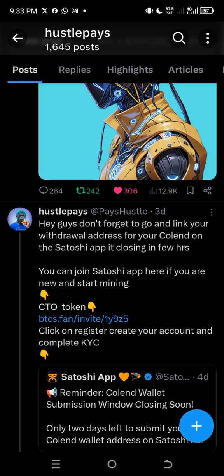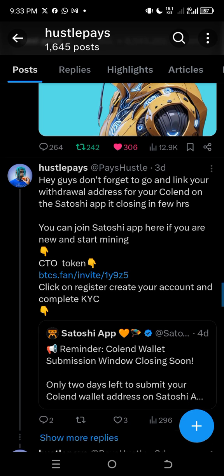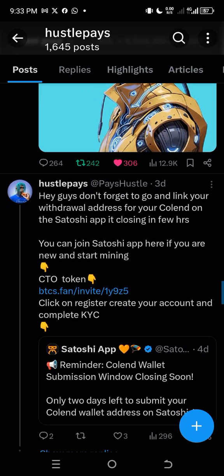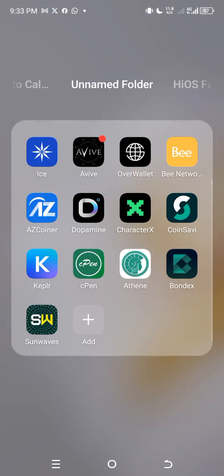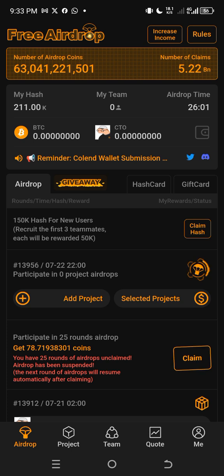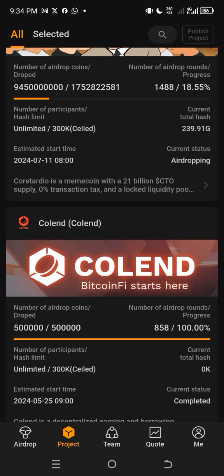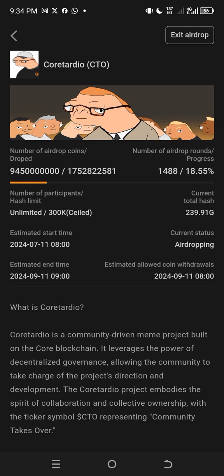Before I forget — if you are not mining on the Satoshi app, the link is bitccs dot fan slash invite. Click on the link and register your account. Don't joke with this; there's a token we are mining currently called CTO (Cortadio). When you open the app, click on Projects after creating your account, click on Cortadio, and click on Participate at the top.